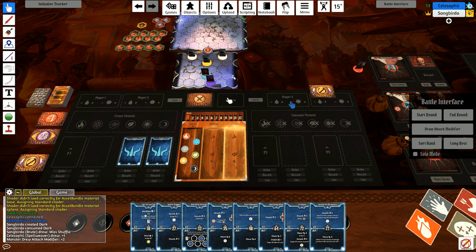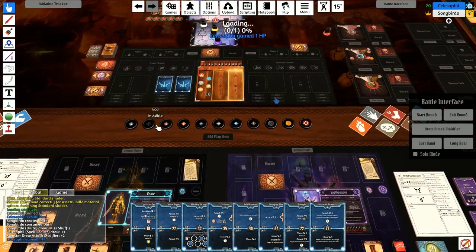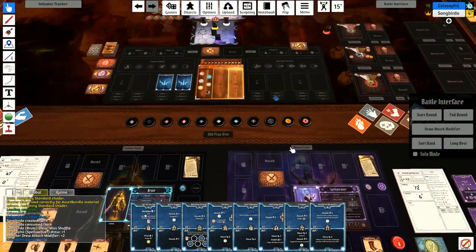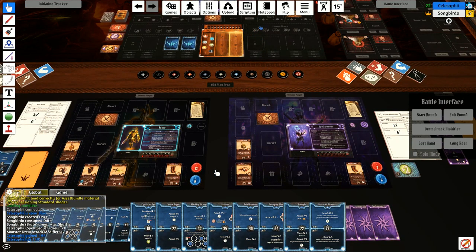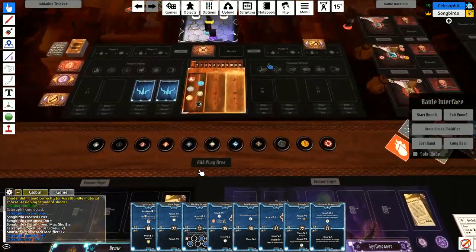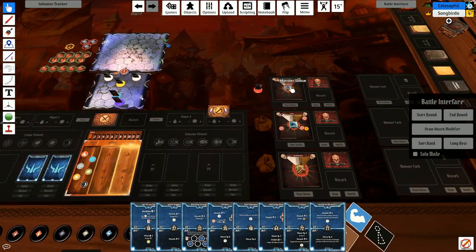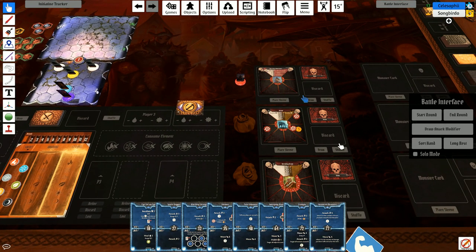This is the monster modifier deck; this tracks health and XP. You can add HP and lower HP — it automatically subtracts and adds. Same thing with experience. It is nice but it's kind of far away from your board, that's the only drawback. The modifier decks are over here and should automatically draw each round, but for some reason it'll draw monsters that are not active, so I'll pull those off until they're ready.